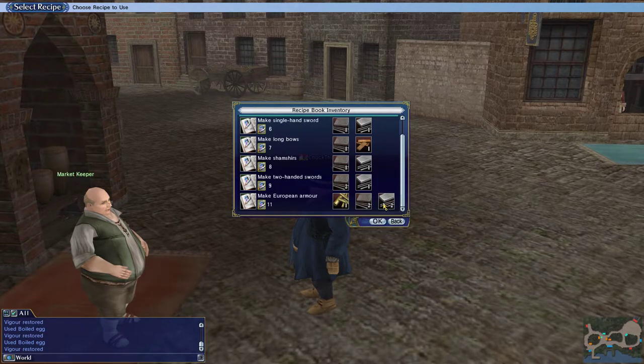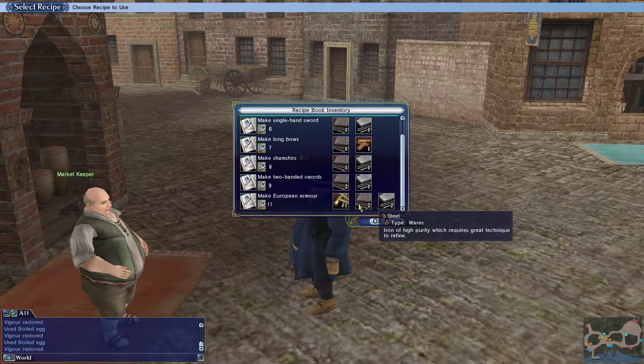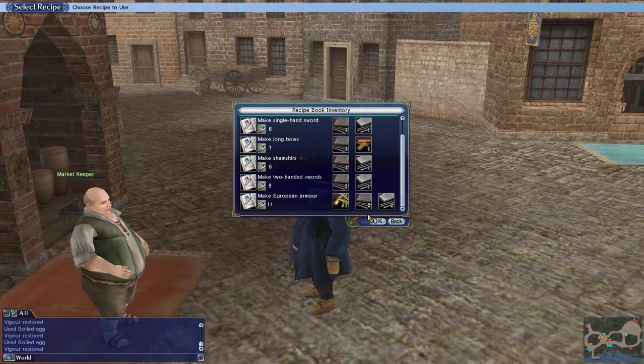You can get all of these things if you're a Spanish player. The best place to do all of this is to go to Barcelona and Algiers. Turn iron ore into iron, get steel and brass from Barcelona, and turn them into European armor. I did about 300 of these and gave them to Charles Thunder.